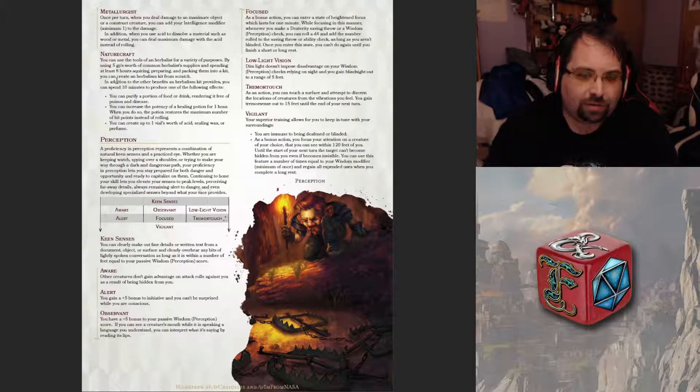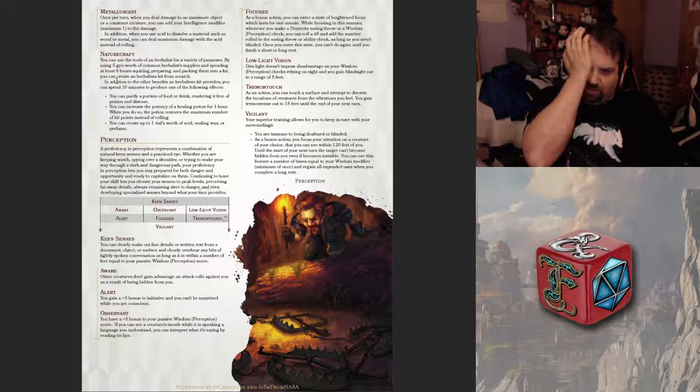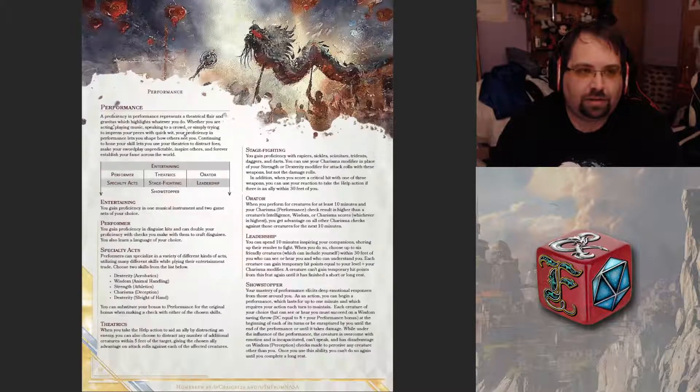The capstone is Nature Craft. You can use herbalist tools for a variety of purposes: by using five points of common herbalist supplies and spending at least eight hours — basically a long rest — acquiring, preparing, and packing them, you can create an herbalist kit from scratch. In addition, you can spend ten minutes to produce one of the following effects: purify food or drink to remove poison and disease; increase the potency of a healing potion so it restores the maximum number of hit points instead of rolling; or create up to one vial worth of acid, sealing wax, or perfume. I don't know if that would really fit with Rion, but yeah. The document continues — if you want to look for it, it's called Talent Tree underscore V1.